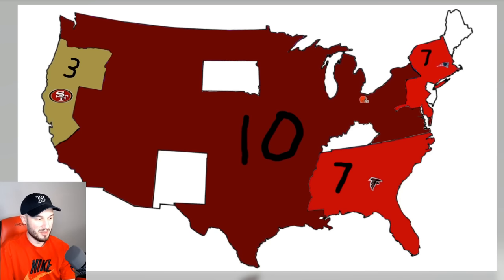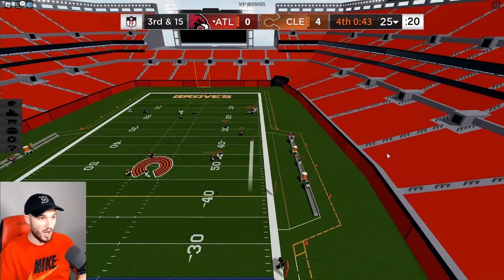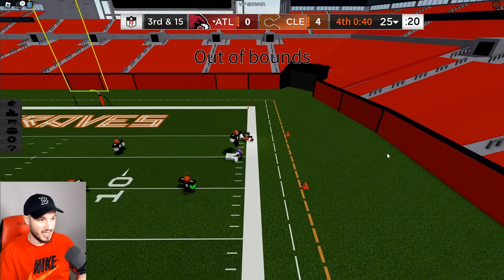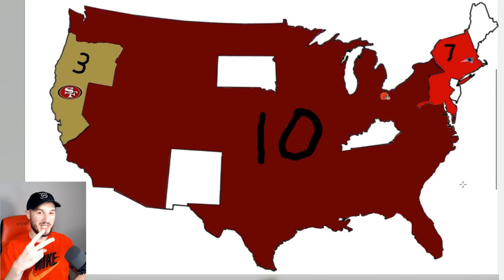Still a 7v10 — that's not completely unfair and you are on offense. He's going to take a shot down the field — that is mossed. Cleveland holds on. Only two teams with a chance against Cleveland.